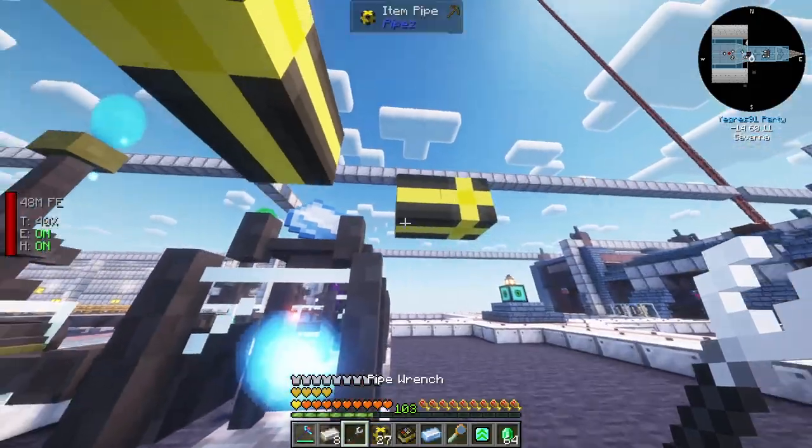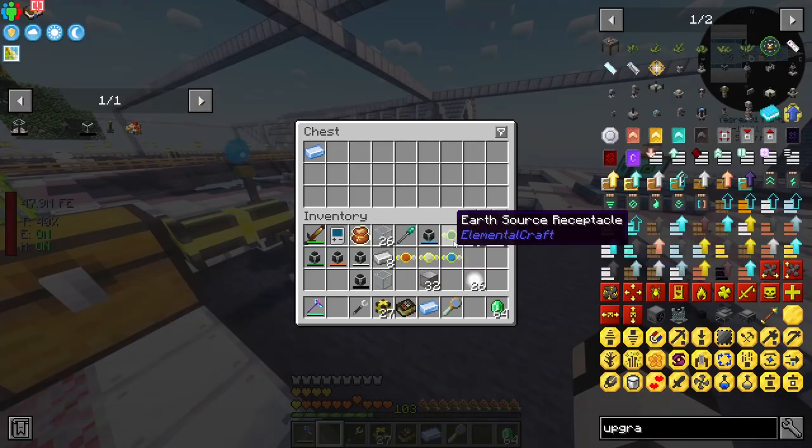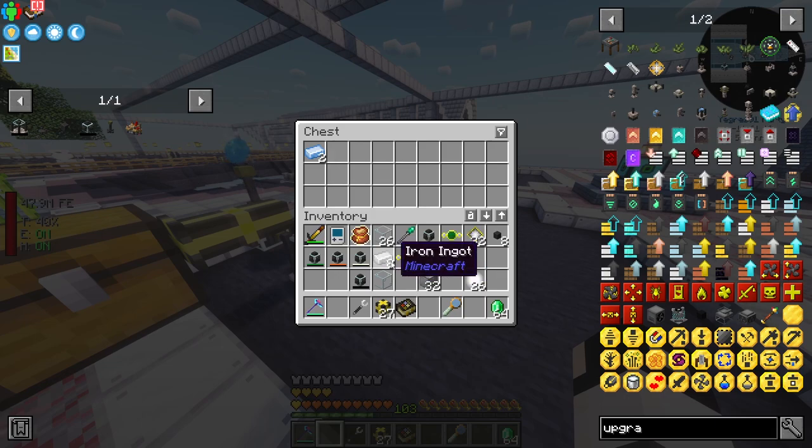Then I tried a noobish pipe setup to semi-automate the infusers and it actually did work. We got our first drenched iron, which we also needed for the quest.